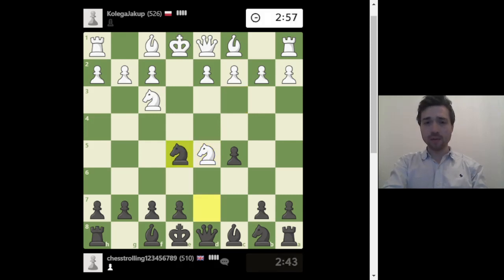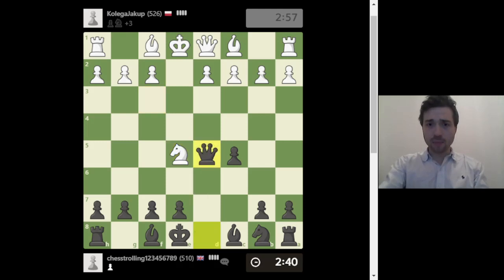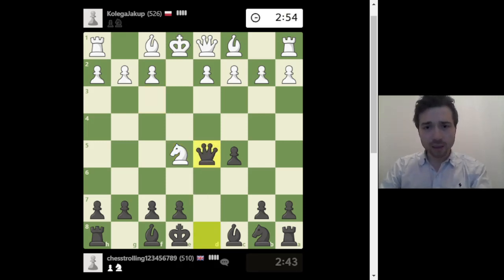A theory move here is knight goes back, attacking e5. He took the pawn but I can take e5, so there's not much to think about. He took me so I can take back. Right now let's talk about principles, because this video is for beginners. You have to develop your minor pieces as soon as possible — funny coincidence that the only piece I've developed so far is the queen.